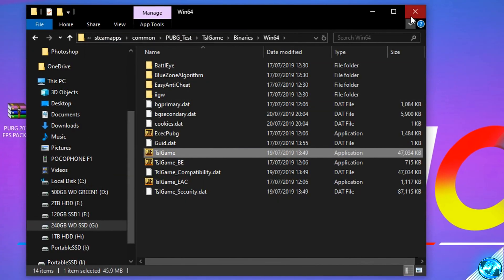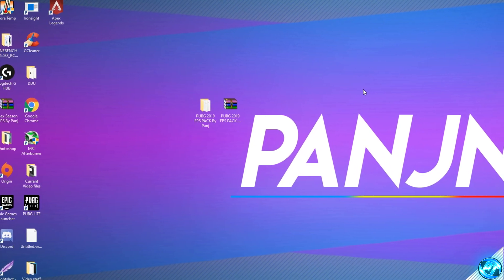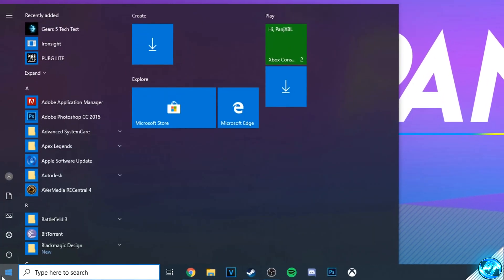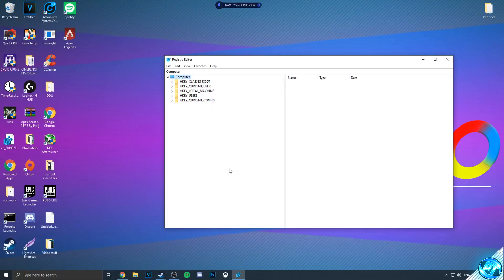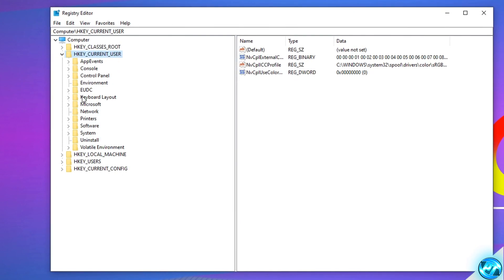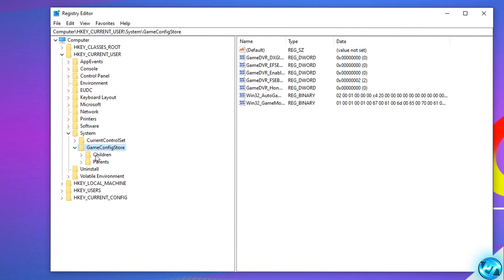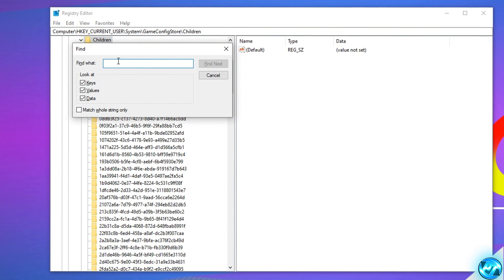At that point, what we can go ahead and do is actually exit out of the game folder, as all of those optimizations have been applied. Piggybacking off of that step, what we can now go ahead and do is actually remove some default Windows 10 optimizations to full screen games with inside of the Windows registry. So to do this, what we'll do is navigate into the bottom left-hand side and type in RegEdit just like so and press Enter. Then go ahead and press Yes to open up the program. At this point, what we're going to be doing is navigating to the left-hand side to HKEY_CURRENT_USER, go inside of that folder, then navigating down to the System folder. Double-click on System, double-click on Game Config Store, then go inside of Children.